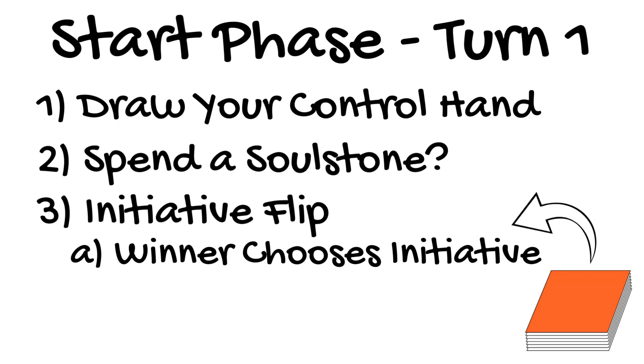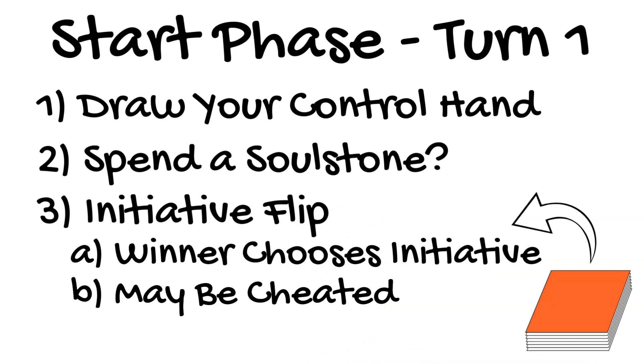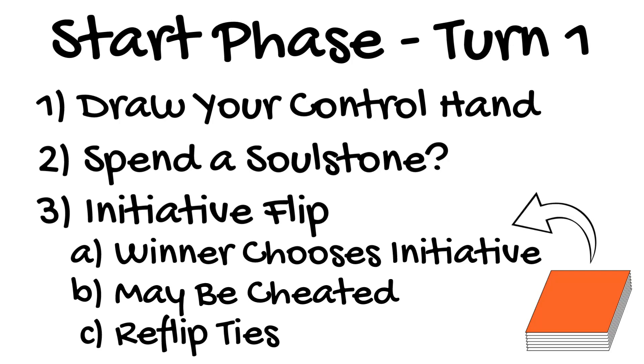Like most flips, the initiative flip may be cheated. The player losing this flip has the opportunity to cheat first. If that player cheats, or passes the chance to cheat, the player who was originally winning the flip may then cheat if desired. If the cheating results in a tie, both players reflip. If the original flip was a tie, the attacker is given the opportunity to cheat first.